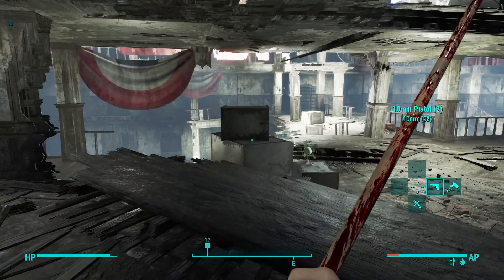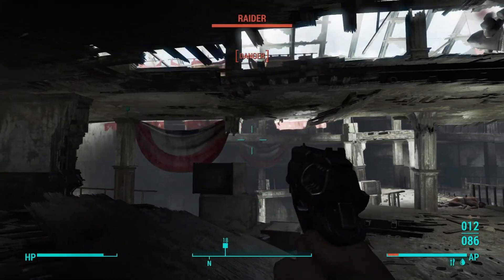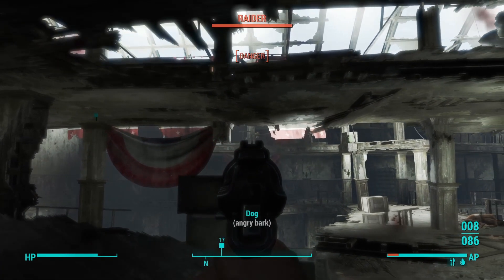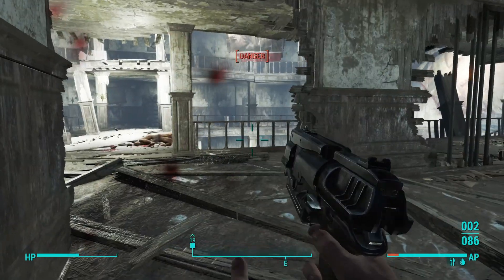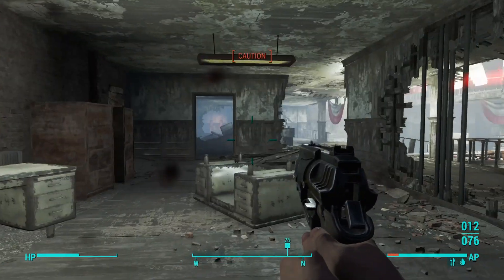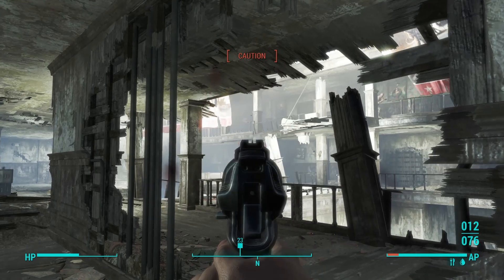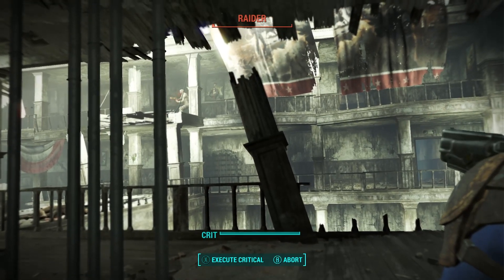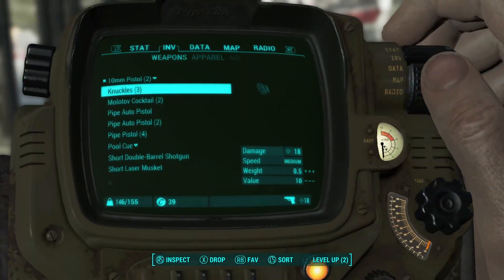The guy on the second floor is shooting at me, so I might have to take out a gun to get him. Where is he? There he is. I don't like that he can shoot me but I can't shoot him. I'll use our rifle to sight up a little better. He poked himself out there, so we're going to shoot him a few times and take him down. Excellent.